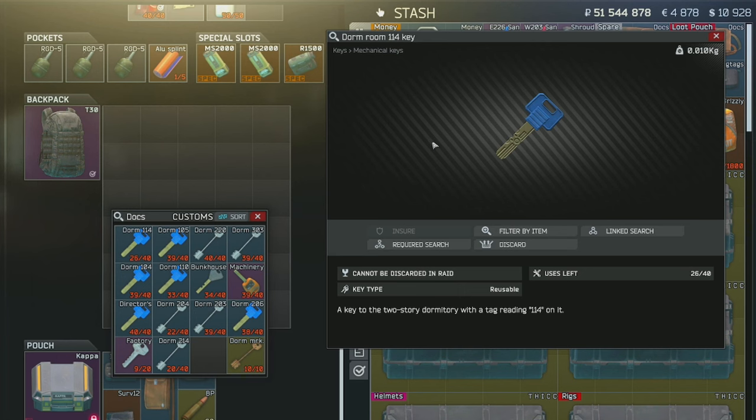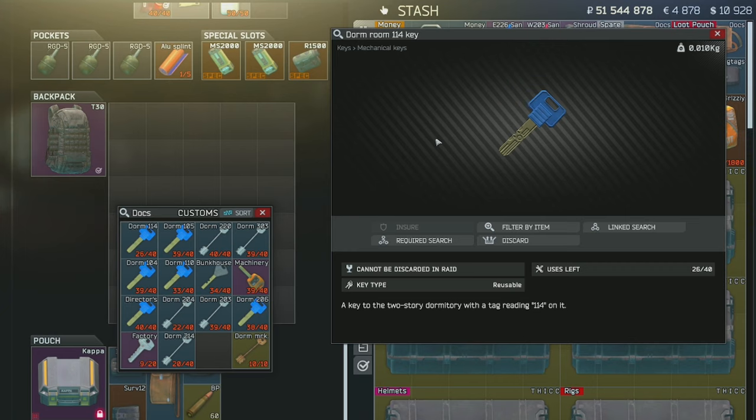For this task you do need the dorm room 114 key. This key is quite common — it is found in the pockets and bags of scavs as well as in jackets. There is also a spawn for it on Customs; it's not 100% but it is a high rate of spawn, and I will show you that now.